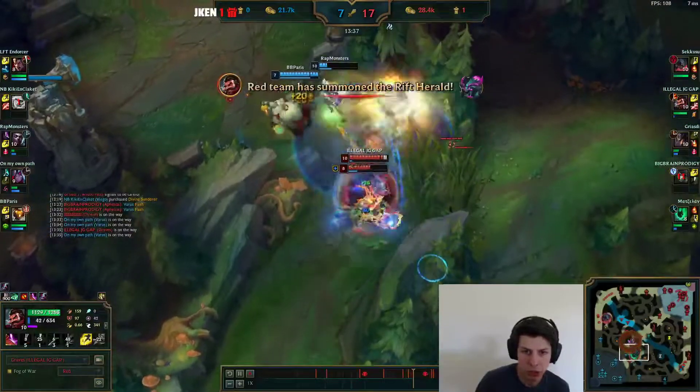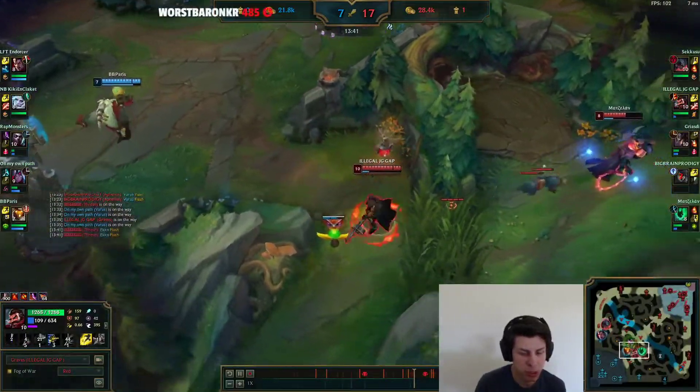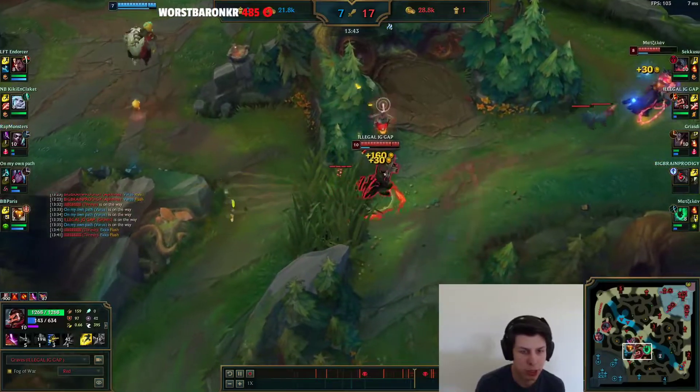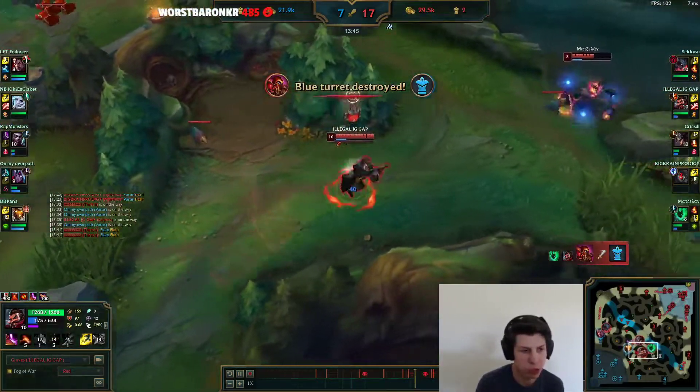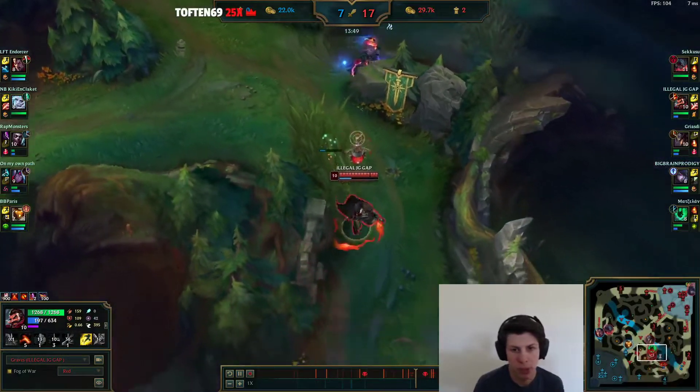Then we get to soul and Elder Drake. Soul is the best thing you can get because it lasts for the entire game, so you always want to play for soul, and there's not really anything you can trade that makes up for soul.